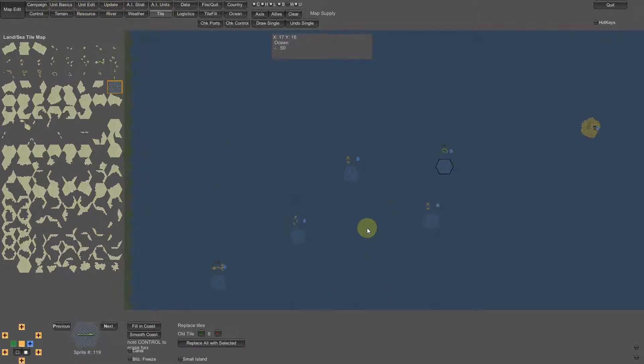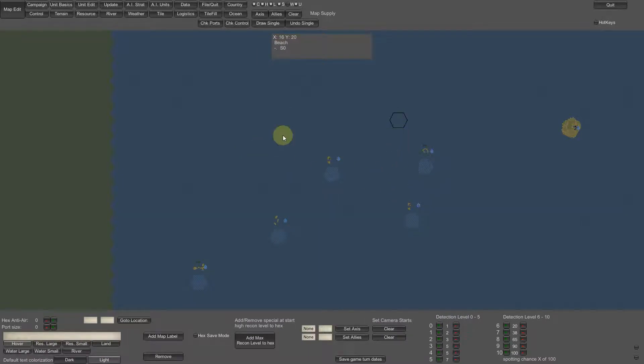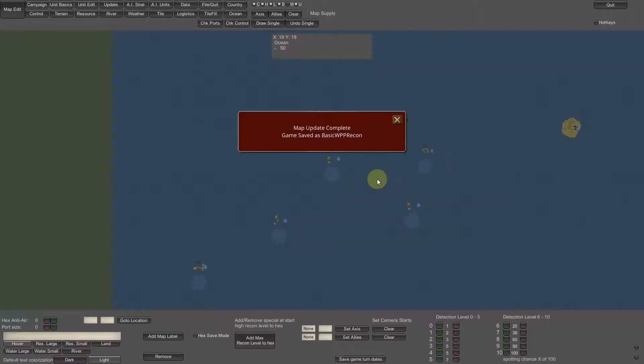Now what do I want to study today? First things first, I'm going to save this as my basic one. What I'm going to be talking about today is recon. So I'm going to call this basic WBP recon. Actually what I should do first is save it as the basic, so I don't have to add these again next time I open it. But then I'm going to save it as recon.